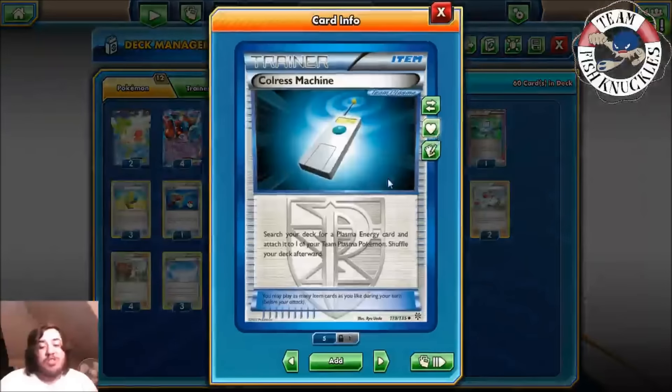On our turn we get a Shaymin draw. We'll Colress for a ton — if we brick a Water Energy I'll be really upset. We don't find Water, so we Computer Search, discard Ultra Ball and Ultra Ball, to get a Water Energy. We have six Waters still in deck with two Prize cards taken. We attach Water Energy to Kyurem, rush in, retreat to Kyurem, and Frost Spear. We hit the Eviolite with the Fighting Fury Belt for 70 and 30 to bench. We can knock it out next turn with the other Kyurem.